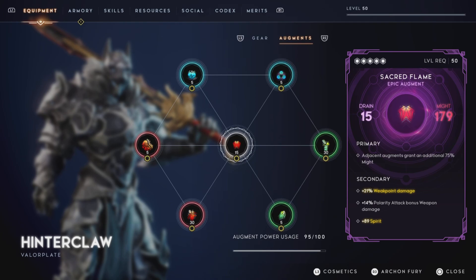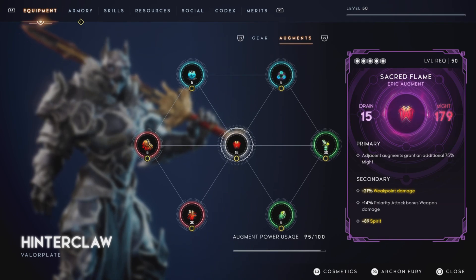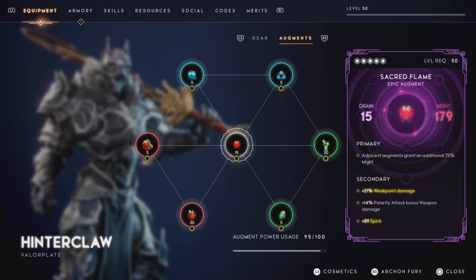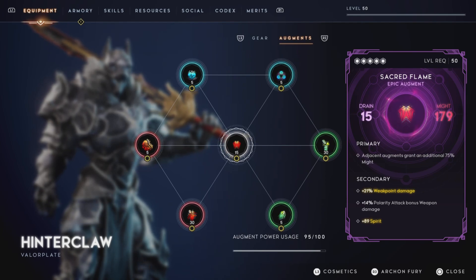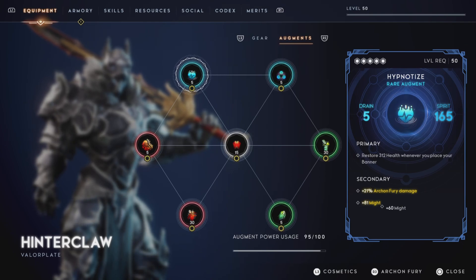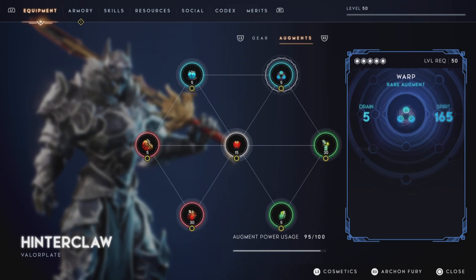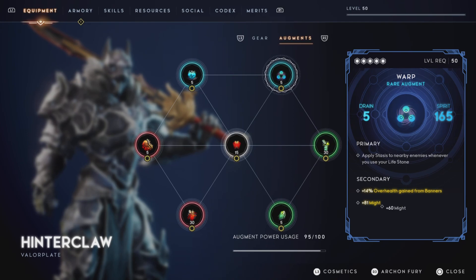Next up, this Sacred Flame. It's a really good Sacred Flame — not a god roll, but close enough to where it's perfectly fine. We got 75% might, which is really good, but then we got weak point damage and polarity attack bonus weapon damage, which is a throwaway stat. We got 89% spirit from the Masterwork, so this isn't the most perfect Sacred Flame, but it is really, really good. Next up, we got this Hypnotize — 21% archon fury damage is not fantastic, so this is one of the few augments I probably need to replace. And then this Warp is okay; the overhealth from game banners is not god tier — close, but not 100%.